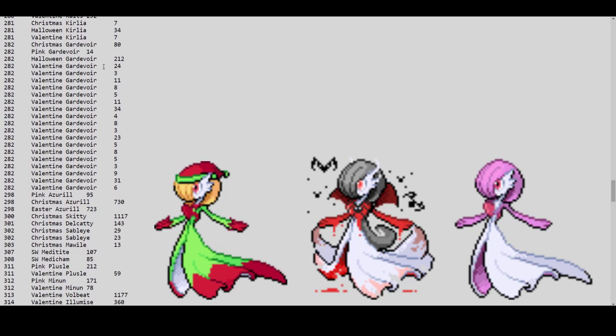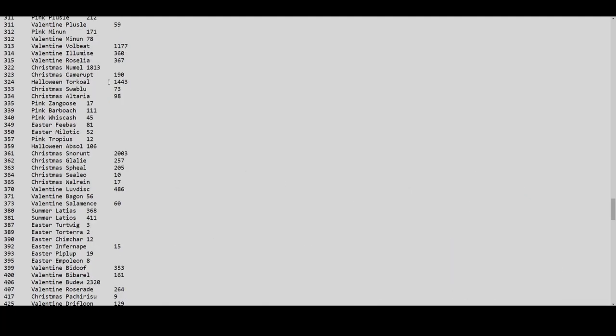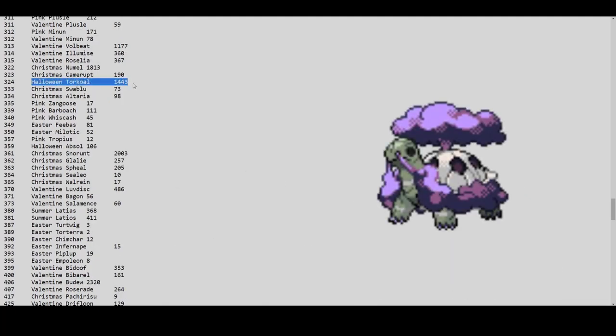There's no pink Kirlia — only pink Gardevoir and pink Ralts — for a total of about 26 pinks. These need to get populated. They need to make more events where pink Pokémon can be caught outside of pinken events. Valentine Coralia has only 7, Halloween Coralia 24, Halloween Gardevoir 200, and Valentine Gardevoir 24. Valentine Gardevoir was very easy to get via the chess minigame, so prices are supposed to be low.